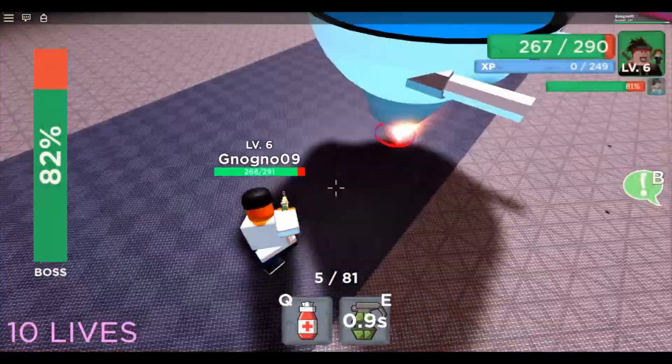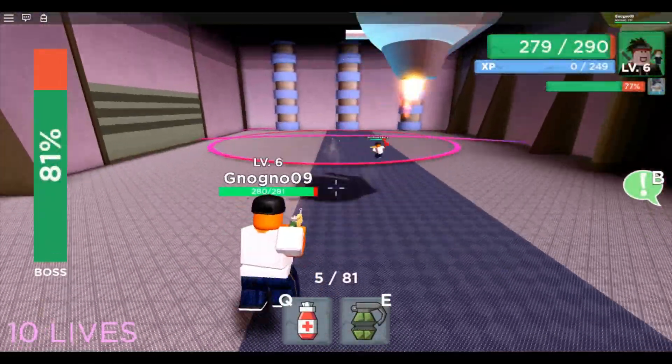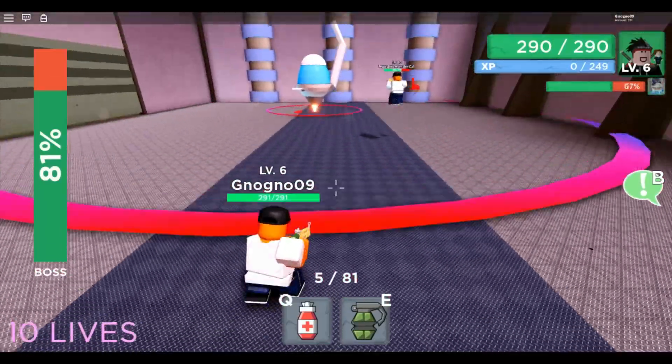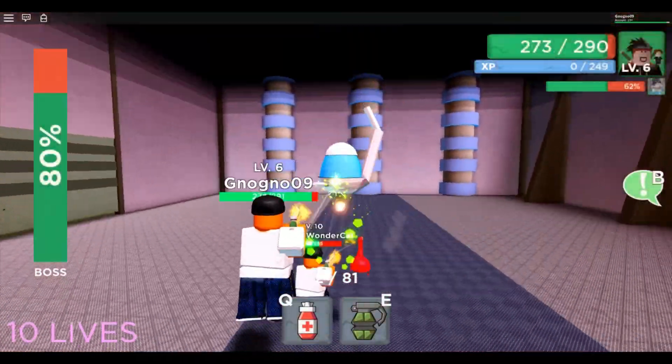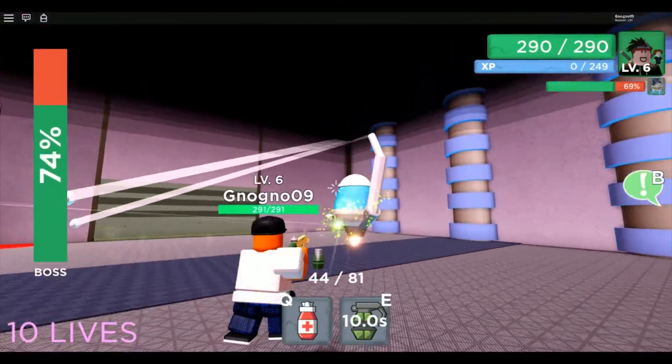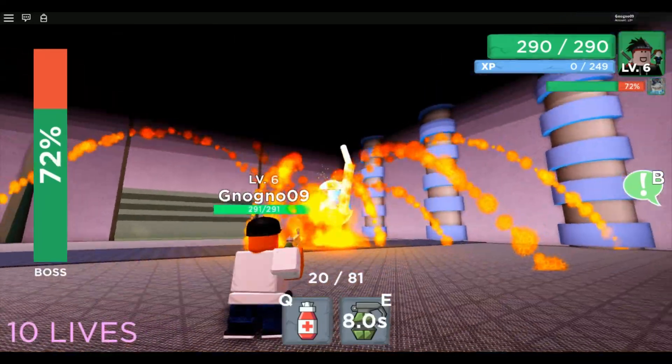Getting heavy damage but try not to die. It would be better if you go to him because then you spawn a circle on you. What you want to do is dodge his stuff and shoot at him at the same time.